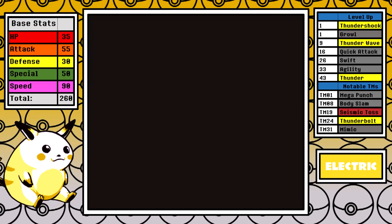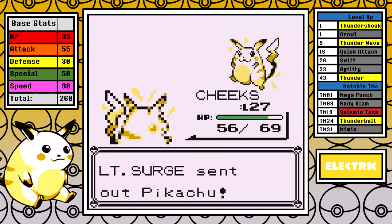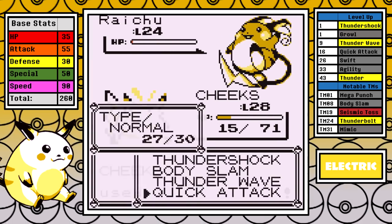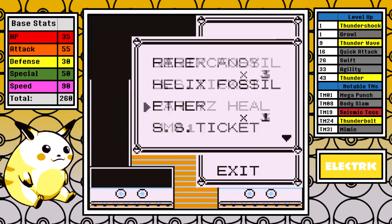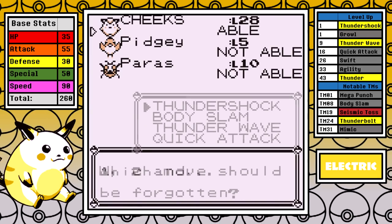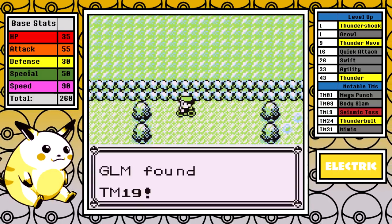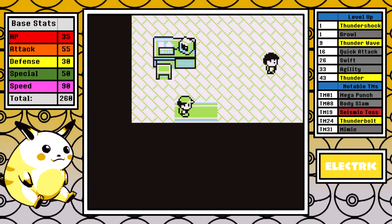I see the SS Anne off and it's time for Surge. Being the same type means I'll resist his Electric moves, and with Body Slam I'm confident I can outpace everything he throws at me. I demolish the first two Pokemon, but I didn't expect how much resisted damage a Thunderbolt would do from Raichu. I didn't heal before the fight and two of them got me pretty low, but it's a pretty free fight. The important part is getting access to Thunderbolt. Now that I have Cut and the Bike, it's the best time to backtrack for Seismic Toss — this move is absolutely critical to having success in Pikachu's tougher challenges ahead.